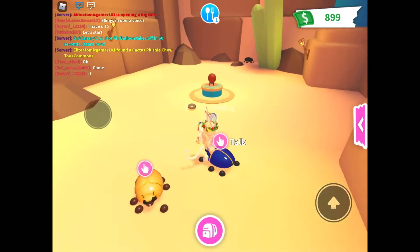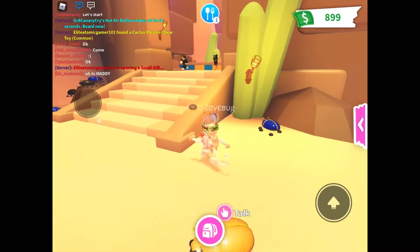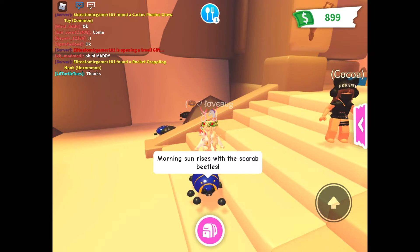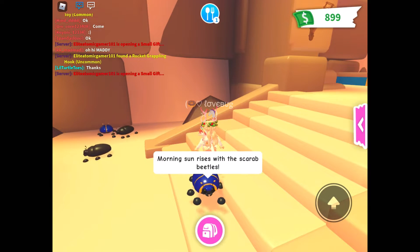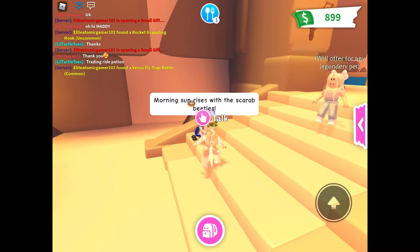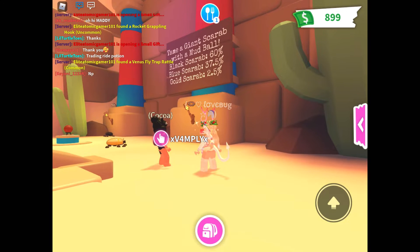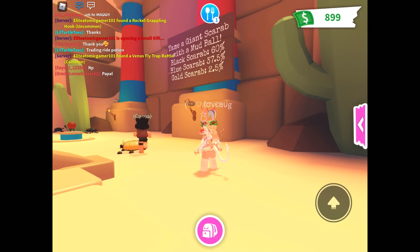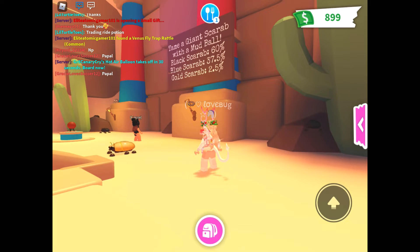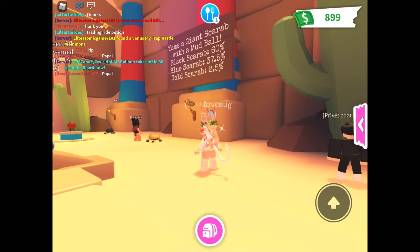These ones are the ones you want to get — someone else got the crap. Morning sun rises with the scrab beetles. Here came a giant scrab with a mud ball. Black scrab 60%, blue scrab 37.5%, gold scrab 2.5%.